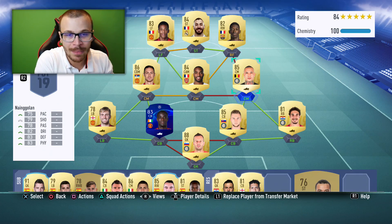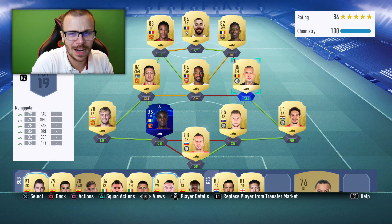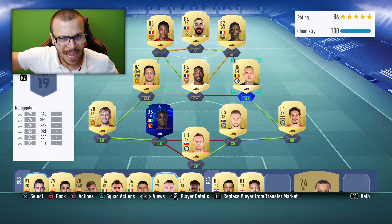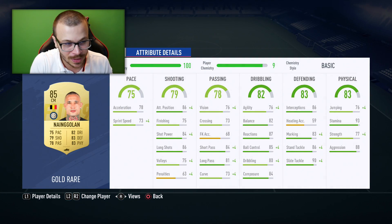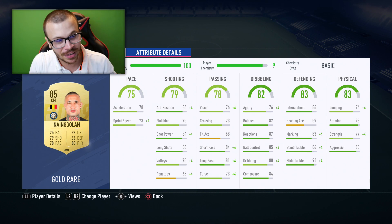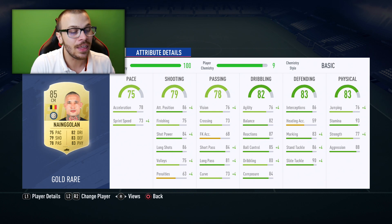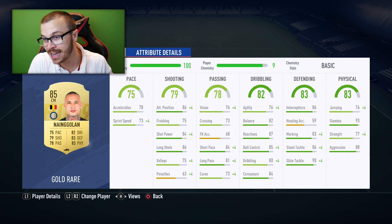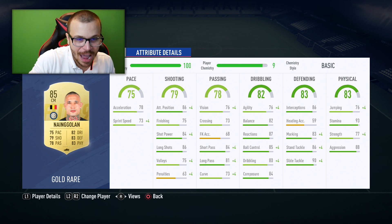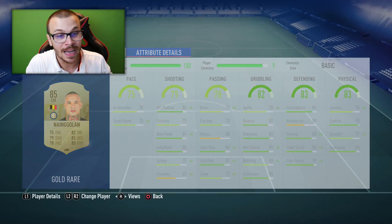Before we get into the Division Rivals matches, let me show you my upgraded starting squad. We've got the one and only 85-rated Golan — incredible stats: 75 pace, 79 shooting, 78 passing, 82 dribbling, 83 defending, 83 physical. I paid around 150,000 coins for him and I must admit, he is worth every single penny because this card is absolutely sensational.